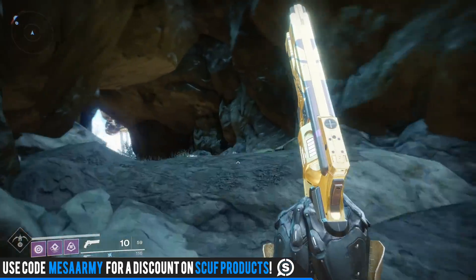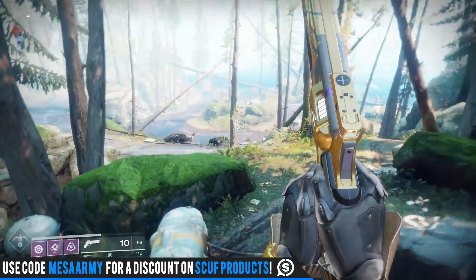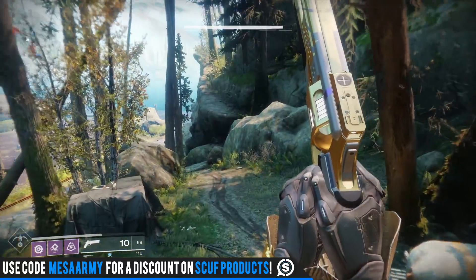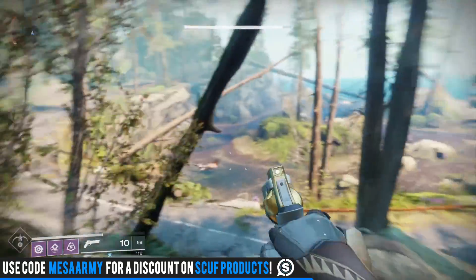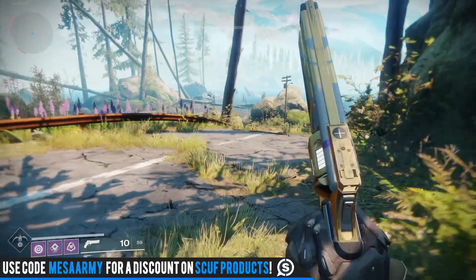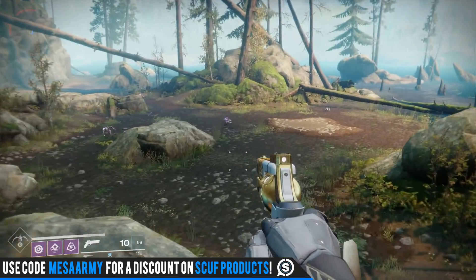Hopefully with Curse of Osiris maybe — remember they're going to be making changes to the economy and changes to the way we spend our Legendary Shards. I really hope Xur maybe starts to bring some consumables or something. Let me know in the comments what you think Xur should sell. And no, I don't think we're ever going to get power ammo syntheses — we're not getting those.